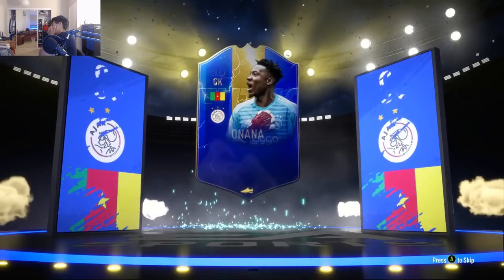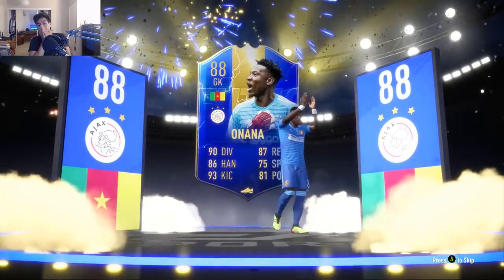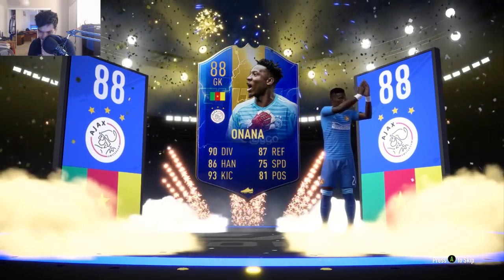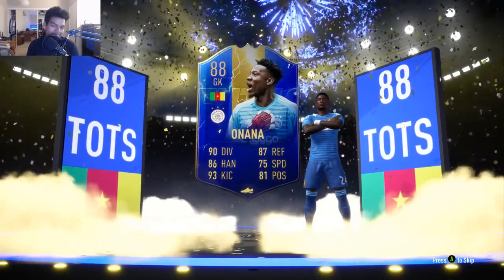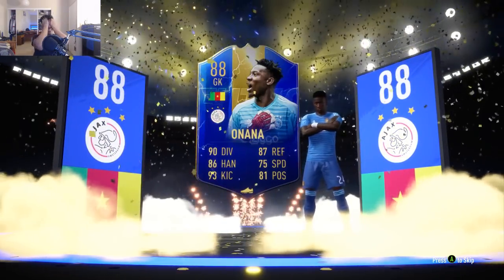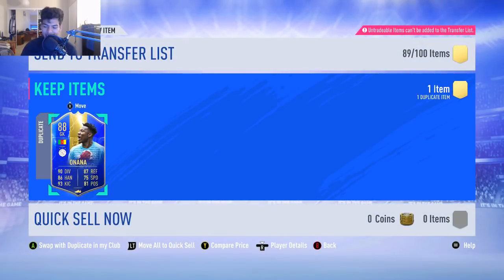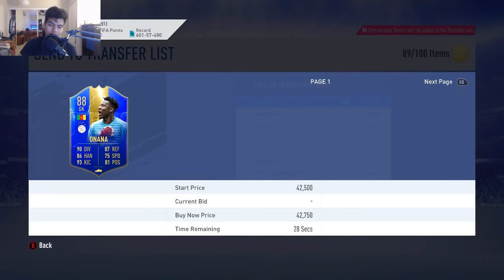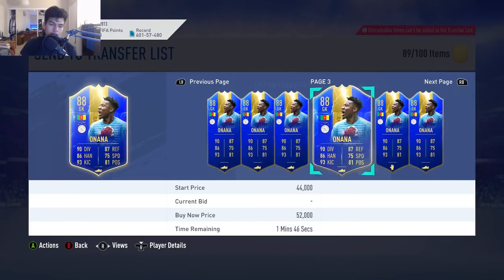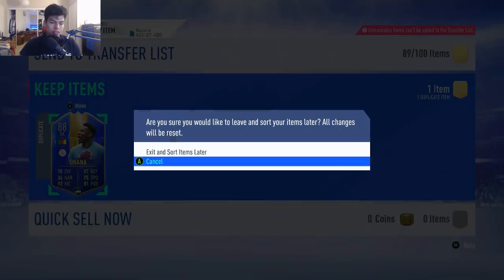Oh my god, oh my god - that's why the title is OMG. No dude, are you kidding me? He's 30,000 coins. He's 30,000 coins and he's going to drop even more just because of this SBC. The thing is I can't even send it to my club because I already have him as a tradable. This pack right now is coming in at 70,000 coins and I literally just lost about 40,000 because I did this SBC and I got Onana.